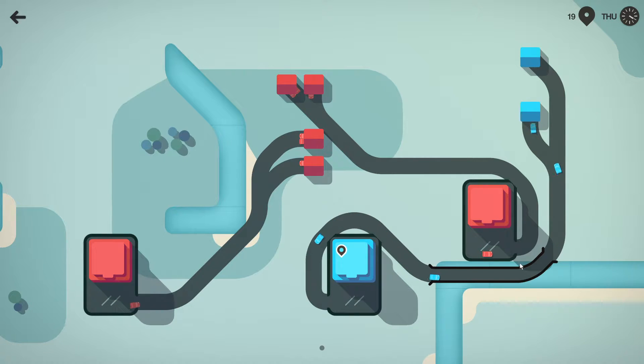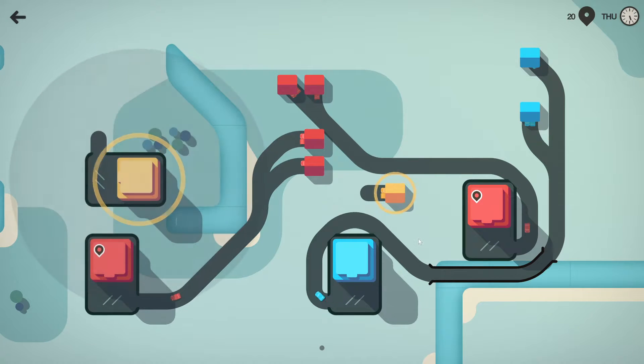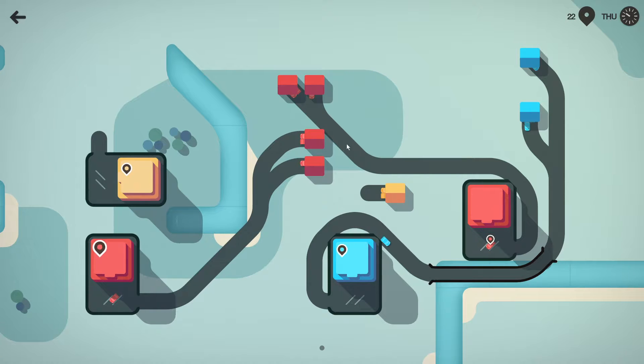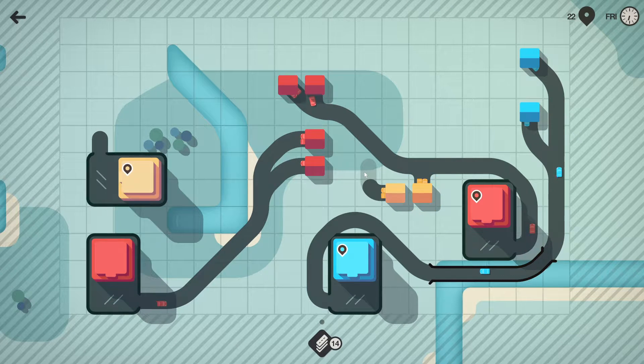If you're wondering about how the bridges work: essentially if you put a bridge piece down, it counts as one bridge until it finishes its connection. So you can start anywhere and finish anywhere. This yellow one is interesting — we might need to take the reds up and around, kind of like that, and let our yellows flow through here.